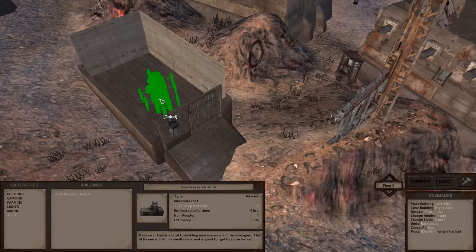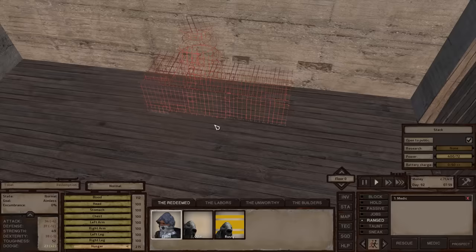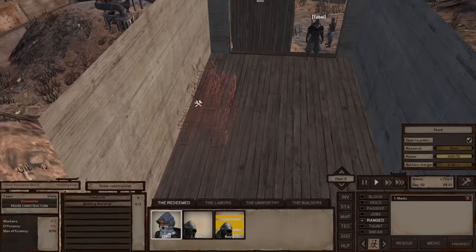I'm using the comma and period keys — or less-than and greater-than symbols — to rotate this building. I'll put it right up against the wall, click once to place the footprint, then click confirm. You'll see the building has turned to a wire mesh. If we click on the item inside the building, it's requiring us to give three building materials for its construction.